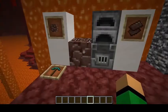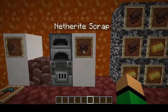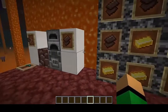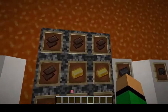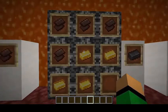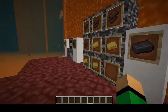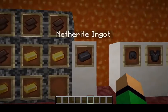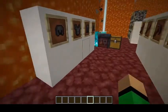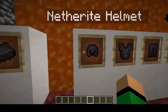Ancient Debris has much more of a use — throw it in a furnace and you get the Netherite Scrap. This netherite scrap is combined with gold in a crafting grid, four and four, and you will craft yourself a Netherite Ingot. All of this has been leading up to this netherite ingot, which now lets us show you how to craft some new things.